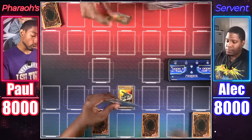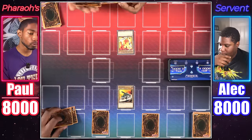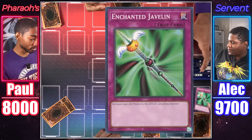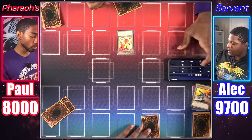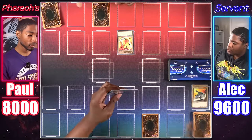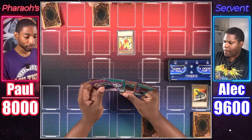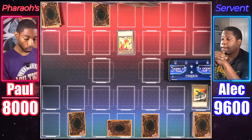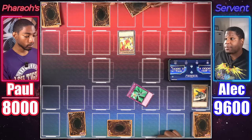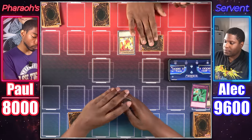Draw a card. Normal summon Darkfire Soldier number two. Attack Overdrive with Darkfire Soldier number two. I'll activate my Enchanted Javelin. That still means Overdrive is going to be destroyed and you'll still take 100. Set one card face down and end my turn. Then I will draw. Life points are of the utmost importance. Set a card face down and end my turn.